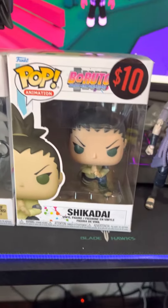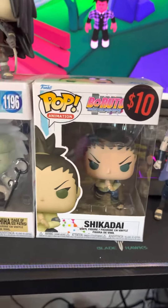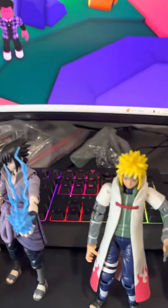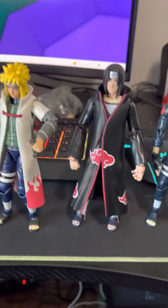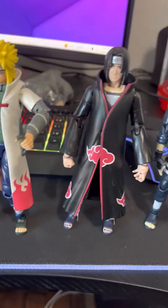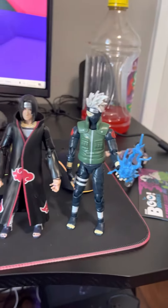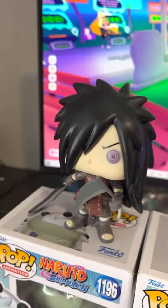Then we got the Boruto one — I don't know how to pronounce the name — 10 bucks, which was a pretty good price. I'm pretty sure this one was 10 bucks also. Then I got Sasuke, and I also got Minato with his flying legend. Then I got Itachi, then Kakashi with his Chidori, and then I got Madara up here also.